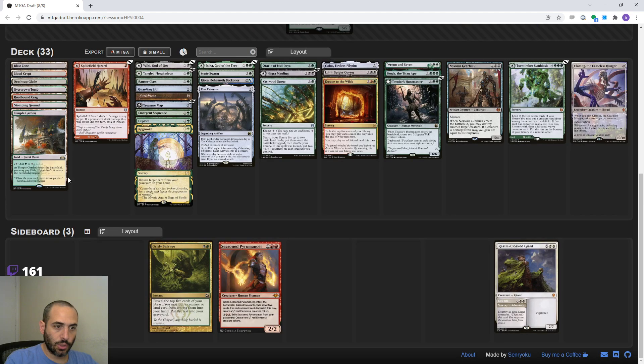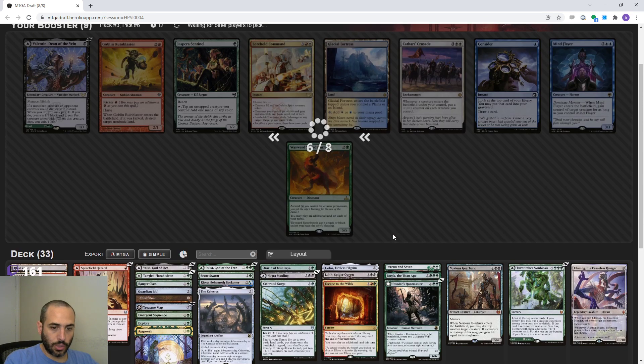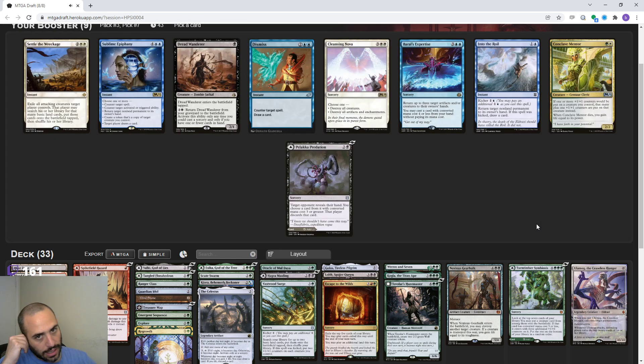We're going to play Temple Garden for a free white source just because we have Golos and Asika. We definitely want any good duals, and we'll play them regardless of whether they have white or blue in them. Like, I don't want to play a white-blue dual, but any green-white or green-blue dual or something like that.